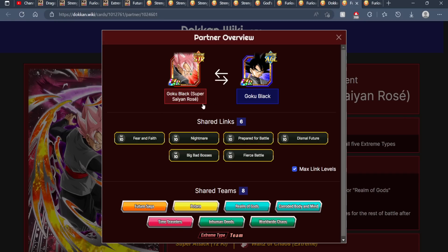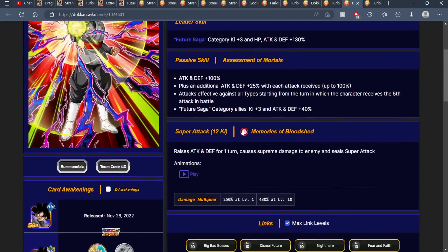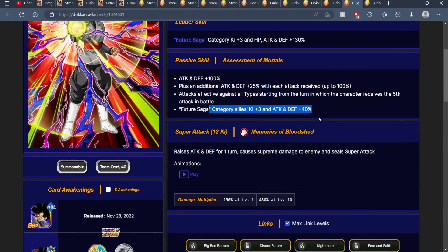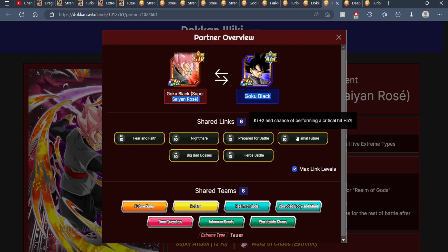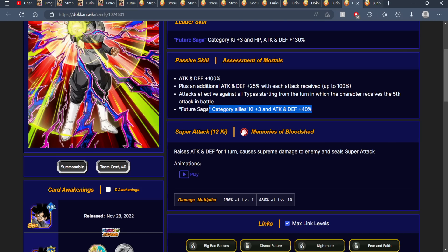Of course we also have this rotation — not the greatest of all time, but six links are being shared and things like Big Bad Bosses are going to make a difference in both of their attacking and defensive stats. Keep in mind we do have Realm of Gods here, so what's actually happening is this Rose is giving this Goku Black three Ki and 50% to attack and defense, and this Goku Black is giving this Rose three Ki and 40% to attack and defense because Rose is on Future Saga. It's a rotation of double support with six links being shared — very decent at link level 10.